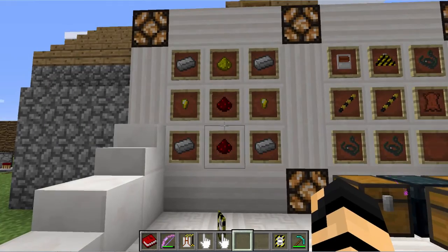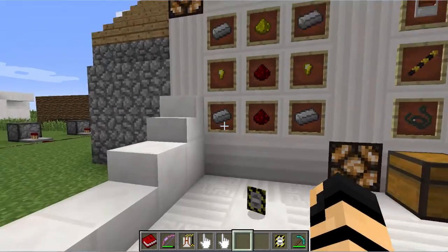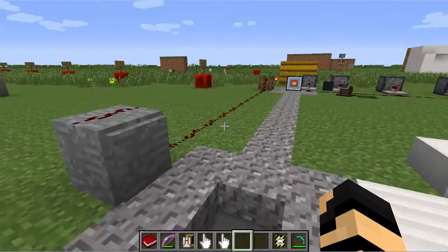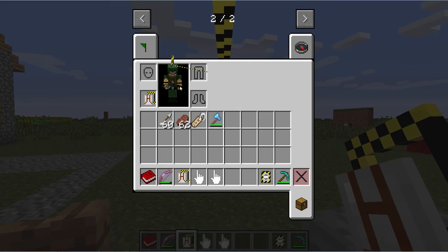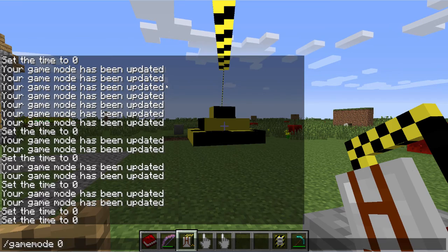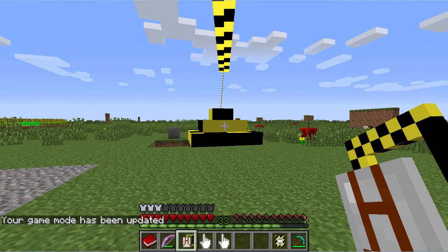Then, on a much simpler note, some gold nuggets, redstone, glowstone, and iron ingots on the outside will get you the controller. Now, how does it work? First let me put it on. It actually is a piece of armor, so if I go to regular game mode, you can see I have the equivalent of iron armor on.